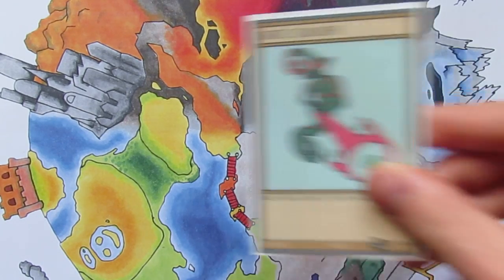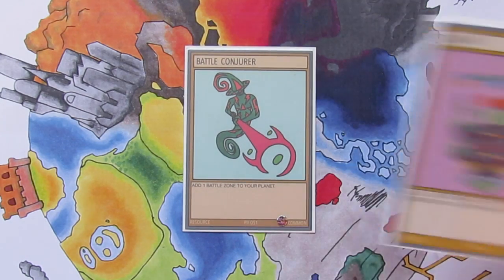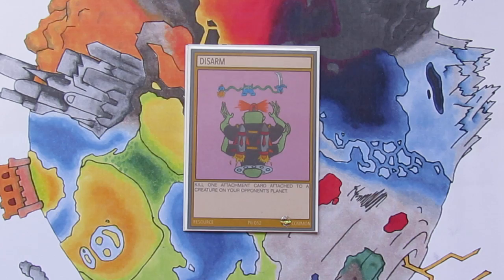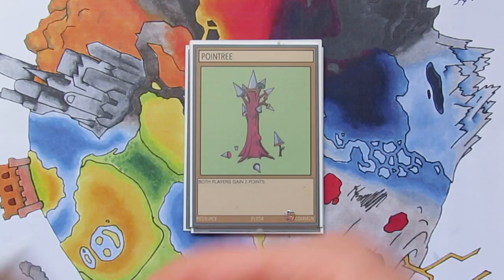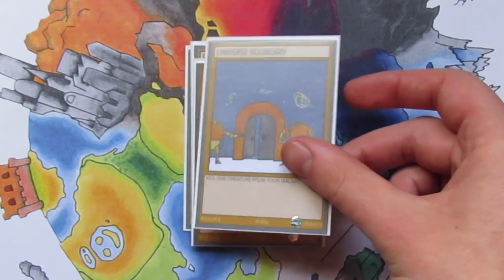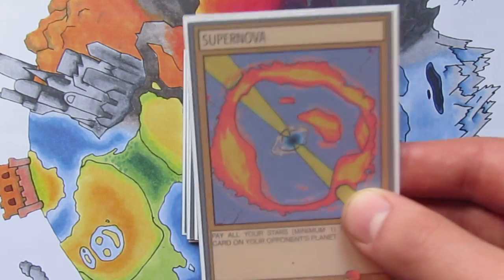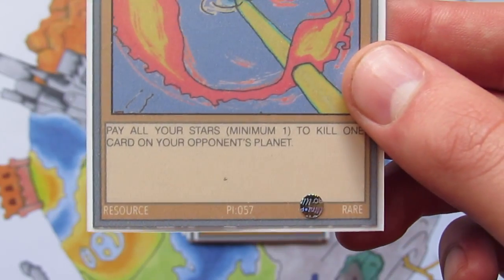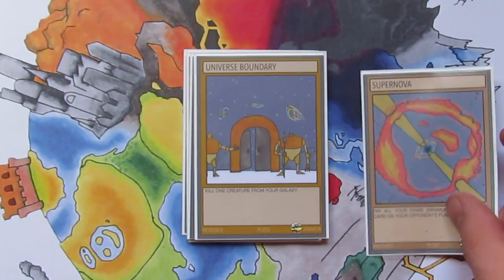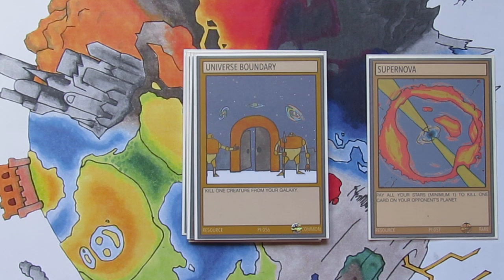That brings us to the 50 card count, so I'll get on to showing you the resource cards, attachment cards and activator cards. We've got Battle Conjurer as the first one, the final Conjurer card in the series for now. Then Disarm — more support for getting rid of attachment cards. Enderman's Telescope. Point Tree. Double Wormhole. Universe Boundary. Now Supernova is a very powerful card — it was a rare however I'm upgrading it to really rare status, and I may actually change the text a bit. For now it says pay all your stars minimum 1 to kill any 1 card on your opponent's planet, and that is very powerful so I have upgraded its rarity. There may be a slight text change to that in the end as well.